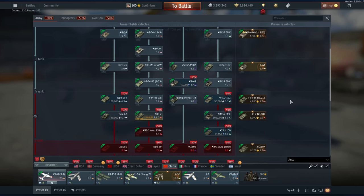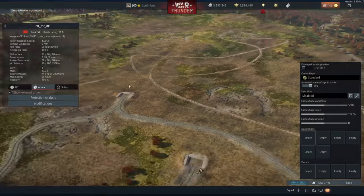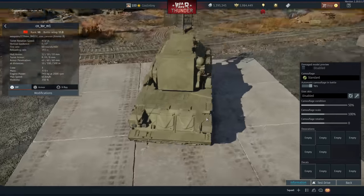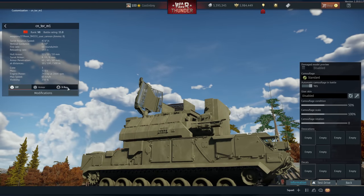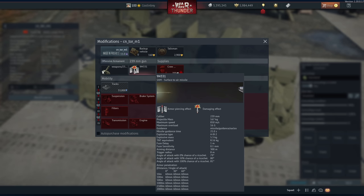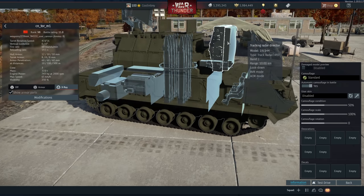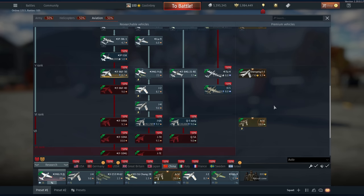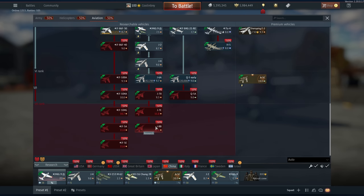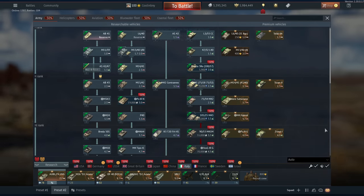China is getting some interesting things — mostly the Tor M1. The model isn't complete at all right now, but this is a SAM launcher that fires missiles straight up and then guides them toward the enemy. The missiles have around 16G maximum overload and 8.16 kilograms of TNT equivalent. It also has IRST and radar tracking — a pretty cool vehicle. We are not getting any new aircraft for China, so the J-8B and F-5E remain the top dogs.